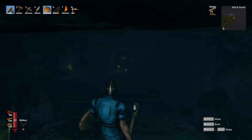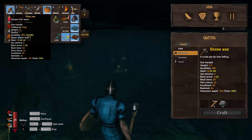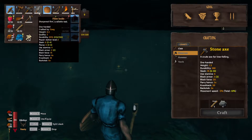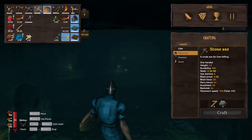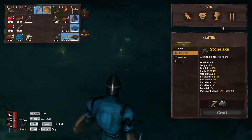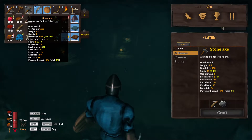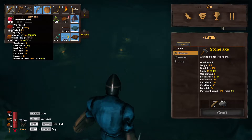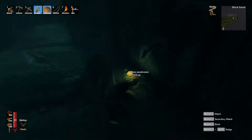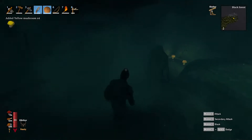I'm actually going to switch to my axe because I think it does more damage. The flint knife is only two to four. The stone axe is a slash six to ten, and the flint axe is eight to fourteen. So that's why we're going to use this. You can pick up these yellow mushrooms — they're pretty good. You can use them to make light for your places as well as in recipes.